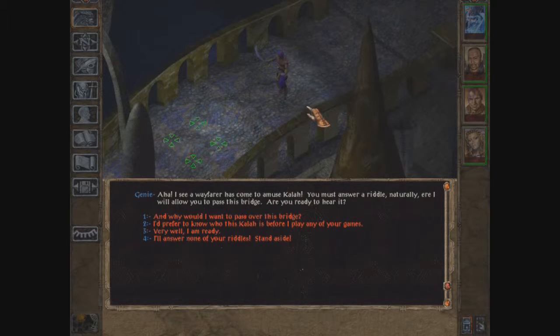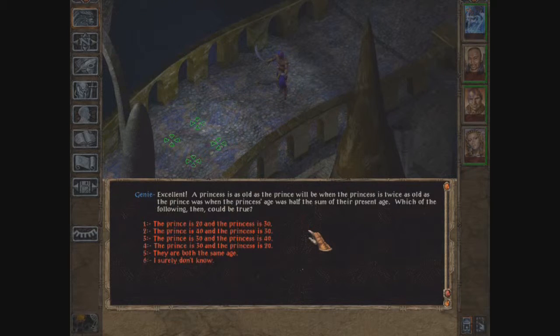Here we find a genie. 'I see you've come to a crossroads — you must answer a riddle. I will allow you to pass this bridge. Are you ready to hear it?' We're always open for riddles. 'A princess is as old as a prince will be when the princess is twice as old as the prince was when the prince's age was half the sum of their present ages. Which of the following could be true?'